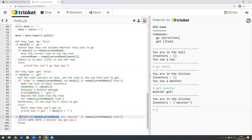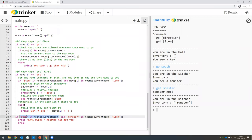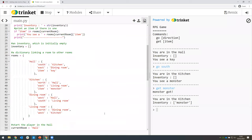So when we look at these two conditions: the first one checks if there's an item in the current room — that would be true for the hall (key) and the kitchen (monster), but false for the dining room and living room. Then we also check if that item is a monster, which is only going to be true for the kitchen. So if both of these are true, then we run the code underneath — printing 'game over' and breaking the loop.